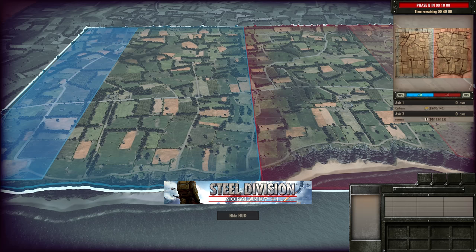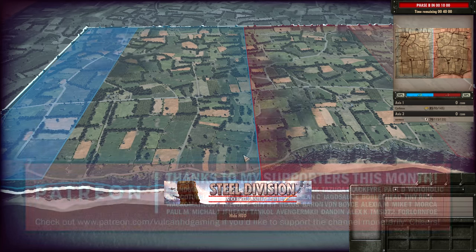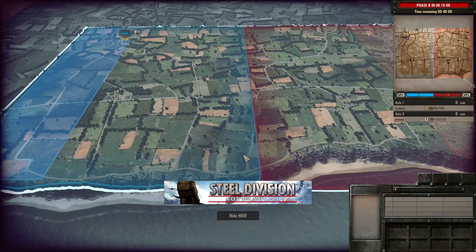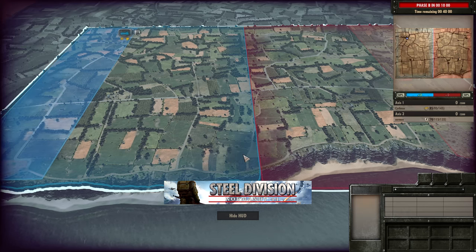Hello guys and welcome to a new Steel Division video, today by me Vulcan. Today I have for you Corbo vs Uermen in round one of the fourth Asia-Pacific tournament. We're going to be seeing Pointe du Hoc, and on the Axis side Corbo is going to be using the Third Falschirmjäger and Uermen is using the 12th SS Panzer.